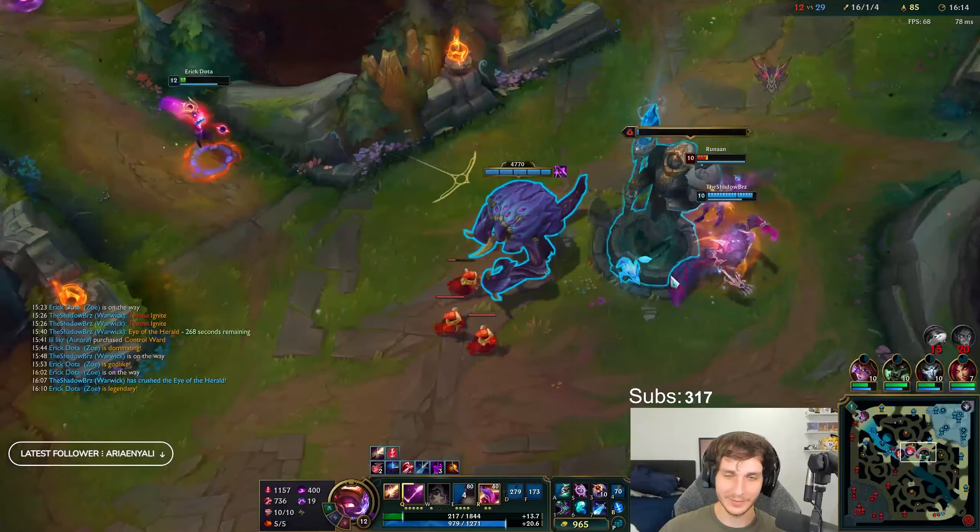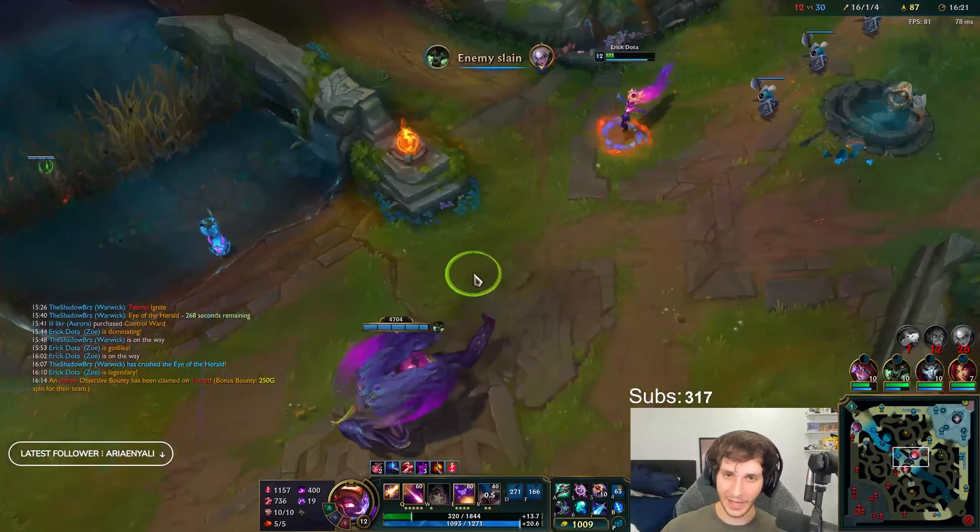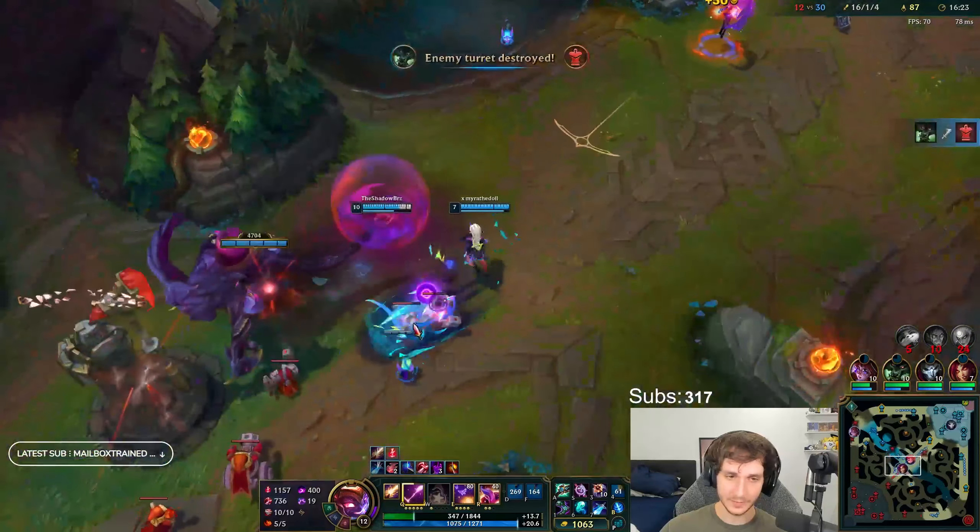The ult has a purple portal and an orange portal that I travel through, and I pop out with some space effects to it as well.